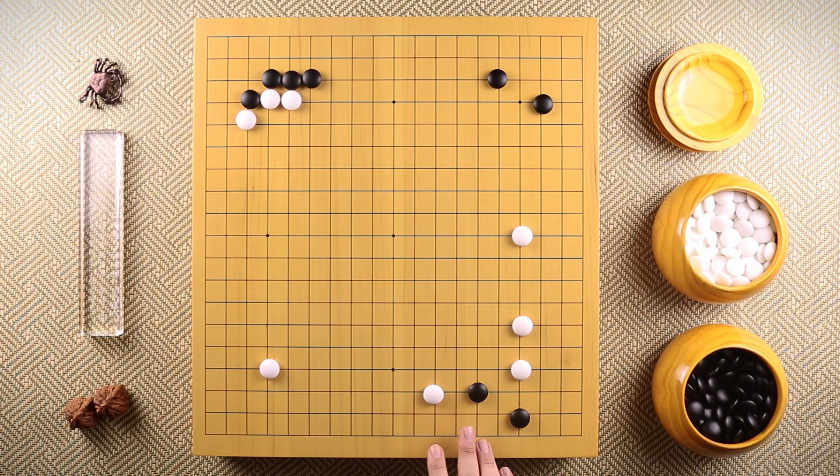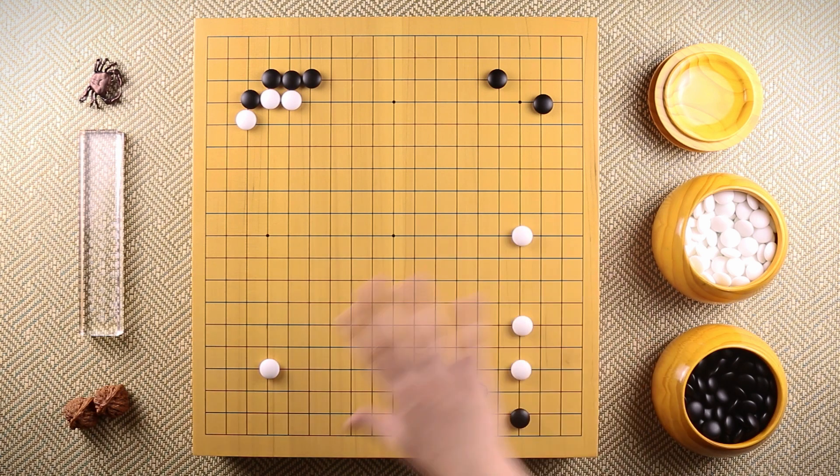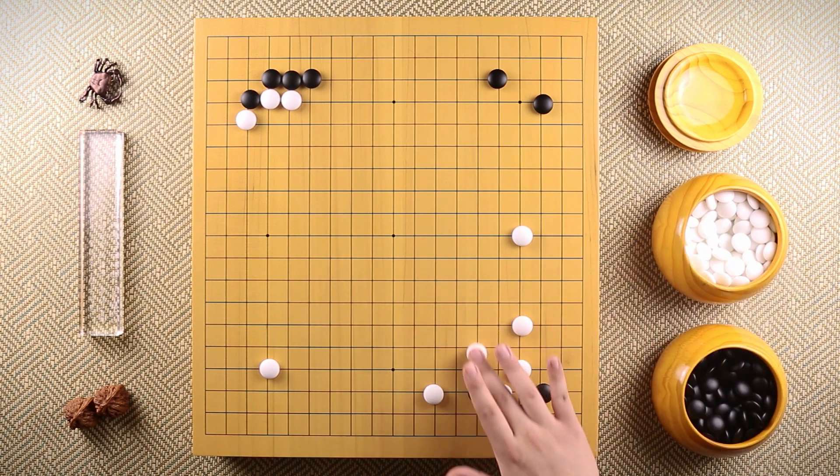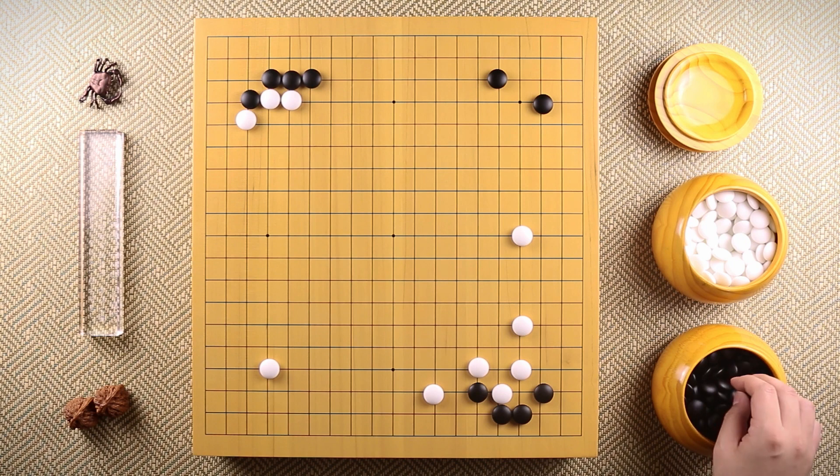This pincer is saying: I'm going to let you take the corner, but I'm going to take the outside. Of course, black is going to take the corner if white offers it, and this is a very common joseki.